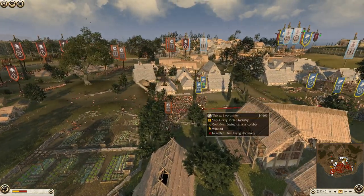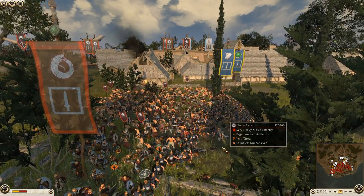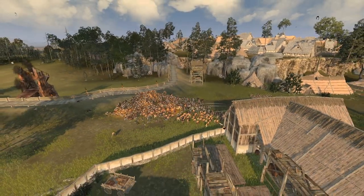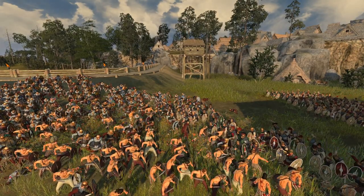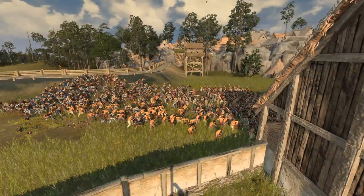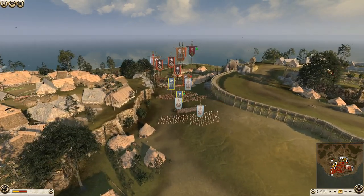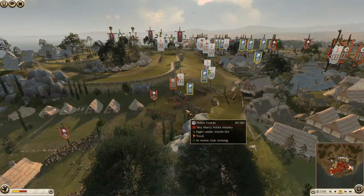It's looking okay right now. We've got Thorax Swords holding the line over here. The Libyans aren't doing so well - the line is thinning. I do apologize for the lag; I'm not quite sure why it's been happening. I've fiddled with it quite a lot and it doesn't seem to want to disappear - probably just one too many units on the battlefield. Hopefully it'll improve when more units disappear.